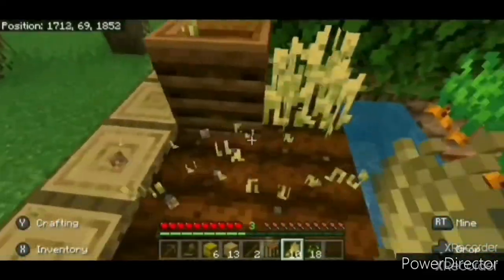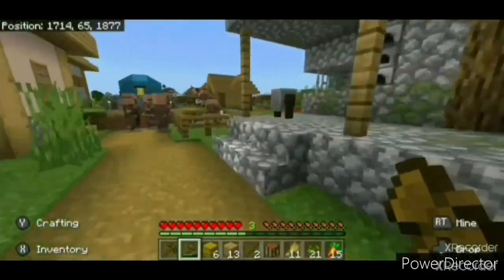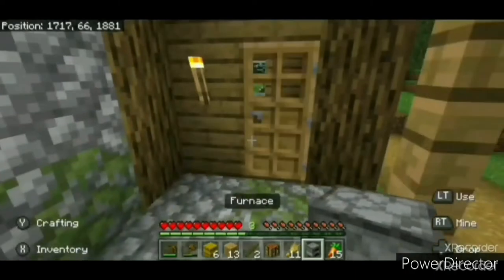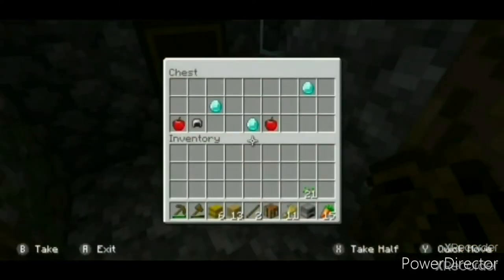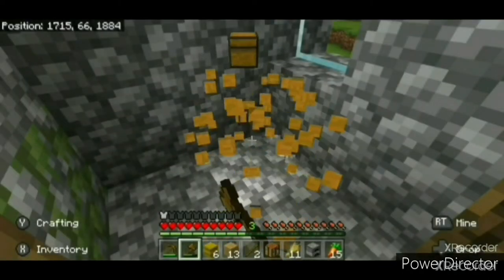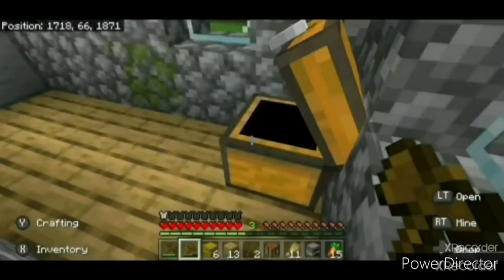You can also find small crop farms in villages where you can harvest wheat, carrots, beetroots, or potatoes. If you find a blacksmith, I recommend using your pickaxe to grab a furnace to save on resources later in the game. Also be sure to check inside for a chest with loot — you won't always find diamonds, but there are usually some pretty useful items. Might as well take the chest to save on more resources.